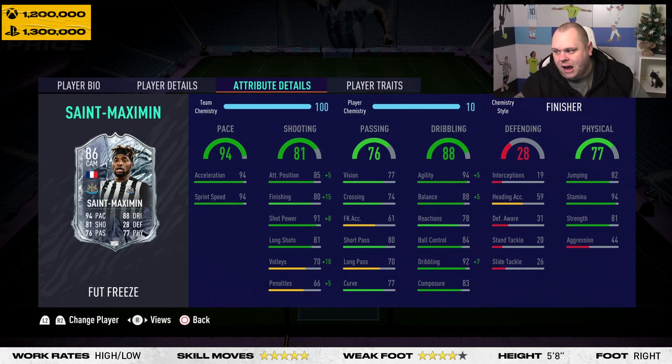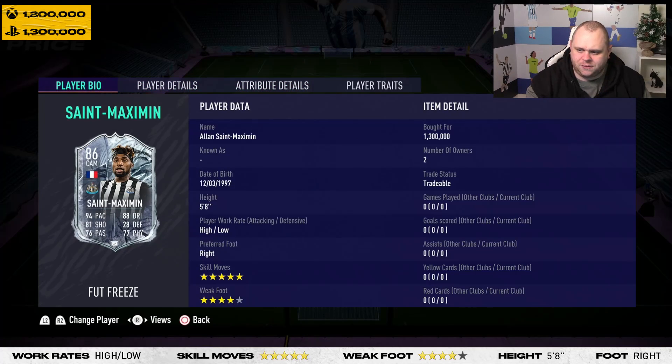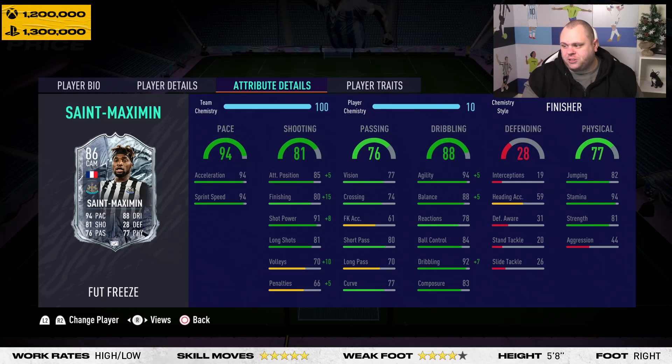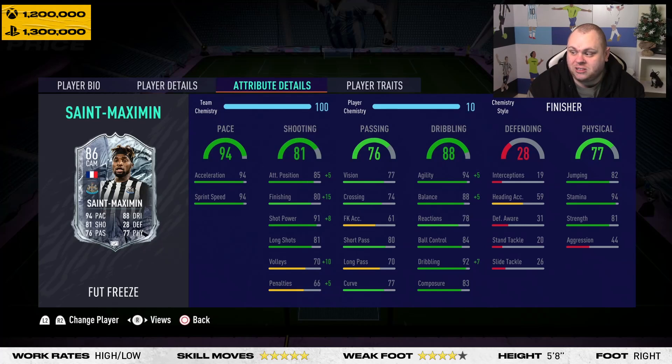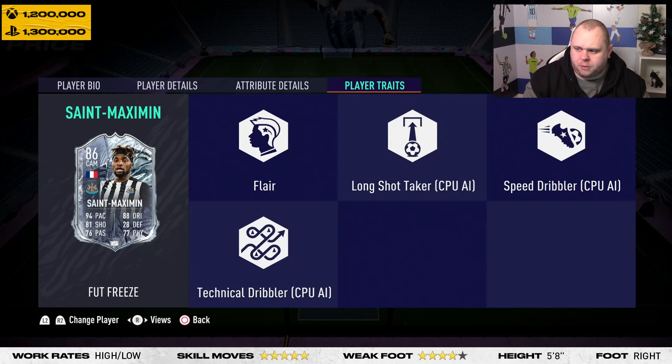He's got 82 jumping. Poor heading accuracy at 59, but he should be able to win headers from goal kicks — 5'8" with 82 jumping, yeah he should. 94 stamina — incredible. High and low work rates as well, so he's not going to track back too often, and that stamina should last all game long for you to enjoy your dribbles. 81 strength — fantastic. 44 aggression though, which are counter-rack stats. Strength could be quite useful with the left trigger pressed. He's got flair, which is exactly what you'd imagine from a skiller and dribbler of St. Maximin's quality.